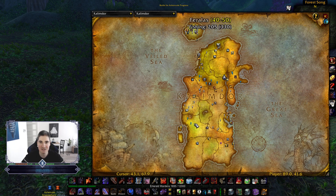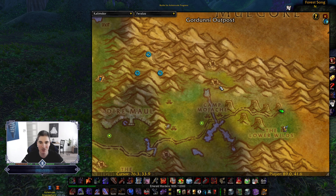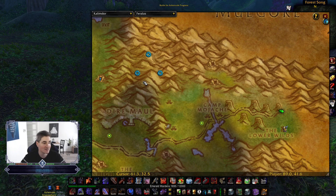Rampage is in Feralas in Kalimdor, right here at the Outpost. The first cave you ignore — you wanna go next to the cave, up a little hill, through the Ogres. They are level 43. Go into this cave, find the Elite in there. He's level 43 with about 5,500 HP, not too bad.